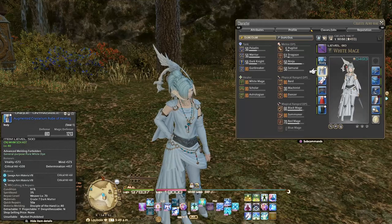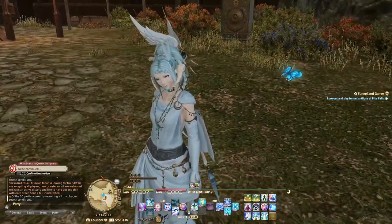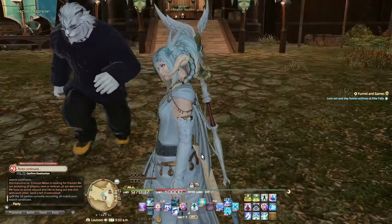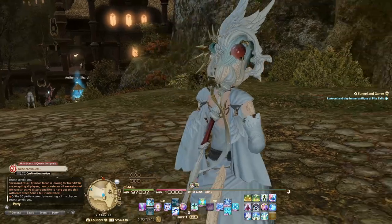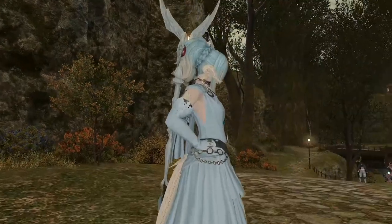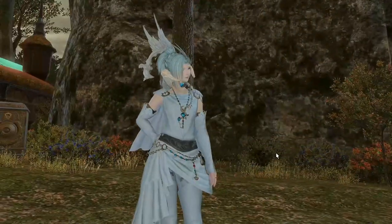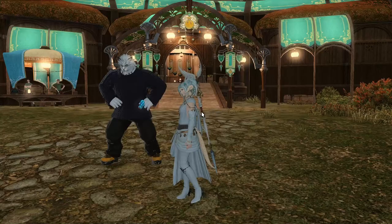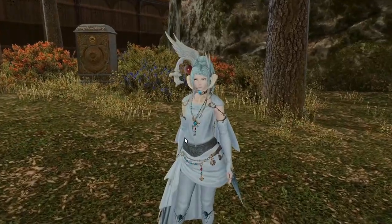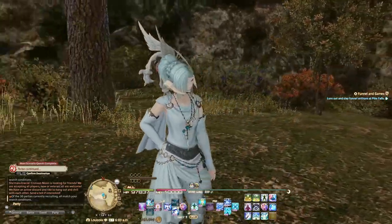The chest piece is called the Republican Medicus's... I'm not sure how to pronounce that last word. It's this chest piece here with the necklace and the pretty wings at the back. There are details on the skirt which are really pretty. I've dyed all of these pieces bright white to really get that sort of pure White Mage feeling.